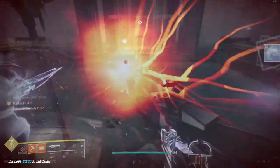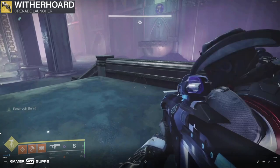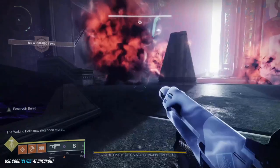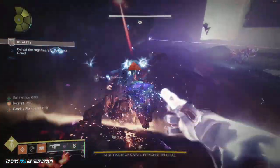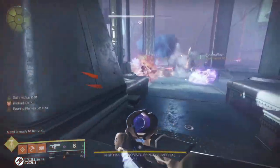Just use some key points. When I start this encounter I am running a Witherhoard with Null Composure and a Bait and Switch Cataclysmic. Mainly I go over here on the left-hand side and I kill two of the bell bears immediately. I can do this with my Titan build because I'm pretty much unkillable. My teammates are getting ready to go in and get the lollipops.